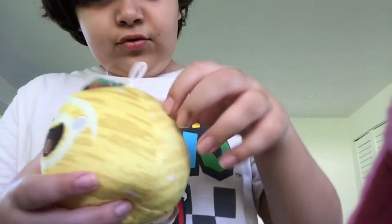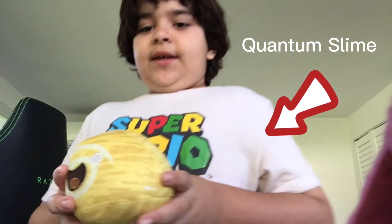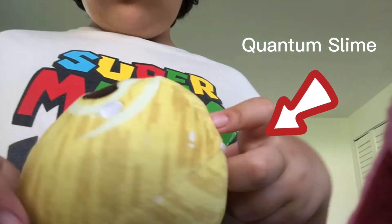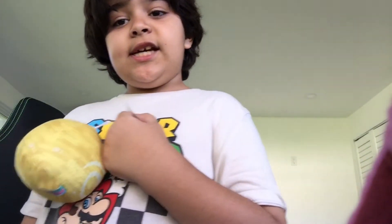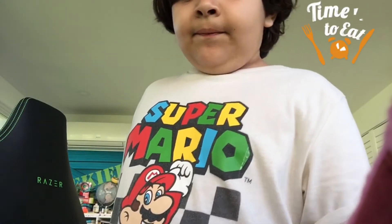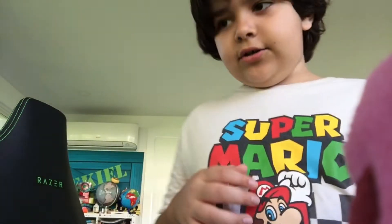Next we have this dude — his name is a quantum slime. For those of you that didn't play the game, he looks like a swirl guy or something. He's actually kind of cool because he can teleport. He can teleport out of the corral, which is a bad thing, but he only teleports out if he's really, really hungry. So if he's not hungry, he won't teleport.